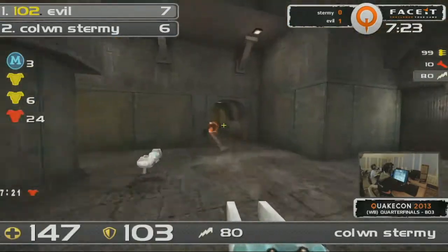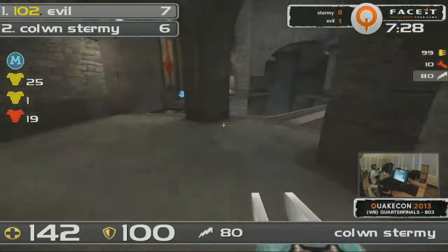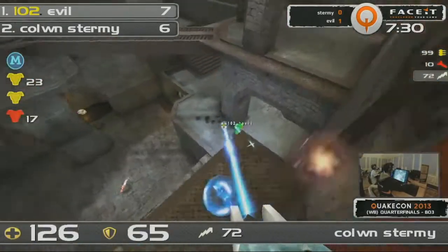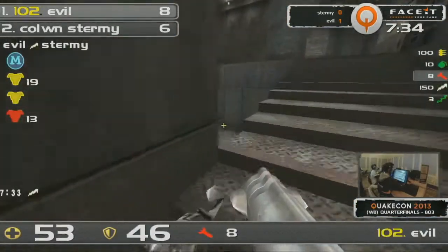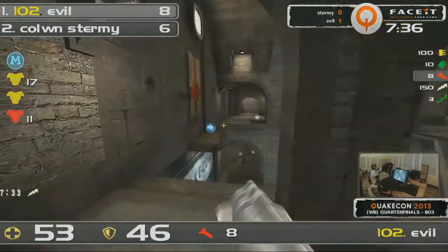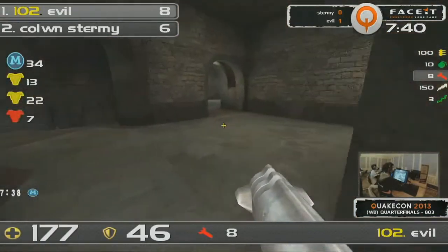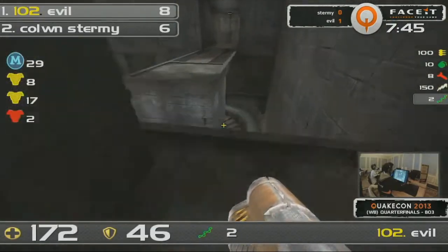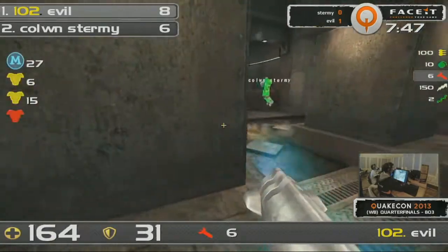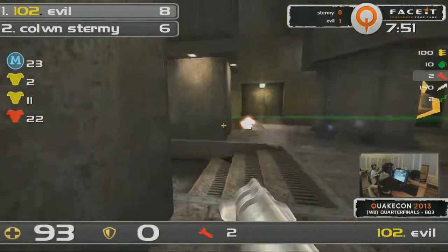That was marked — Evil did a lot of damage to Sturmey rushing into Mega Health. Evil in a bit of trouble. He's going to follow through the teleporter. And there it is — the Mega. Sturmey gets the LG on him. You cannot do this. You can't jump around Evil if he's got that Lightning Gun out — you are a dead man. And Evil just glues it to him, and there's nothing he can do there. Sturmey just getting a bit impatient there. He didn't have to be.